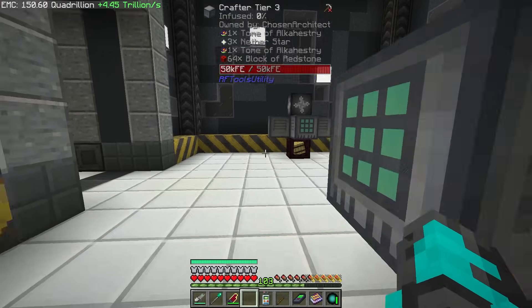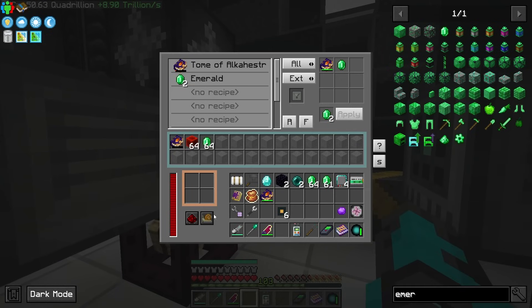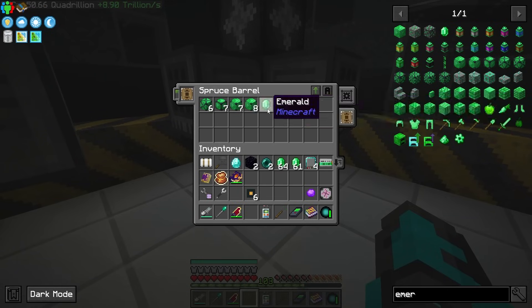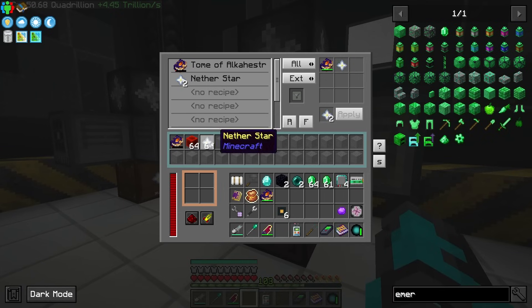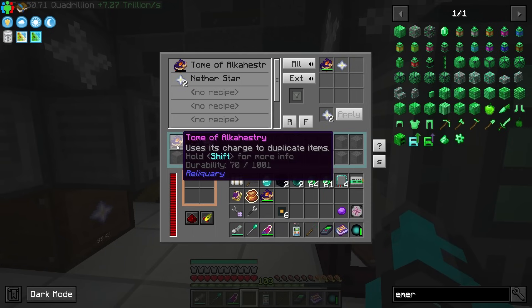I configured everything correctly — there it goes. We have to put all of these in fast mode, and that's where things are really going to start going. As soon as all of those are in fast mode that should be flying. Now all of the items are going in there — and same for this side, this is all in stock. We can monitor this by seeing how quickly these are filling up.